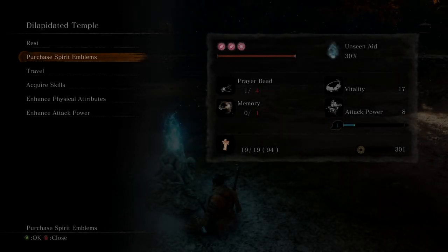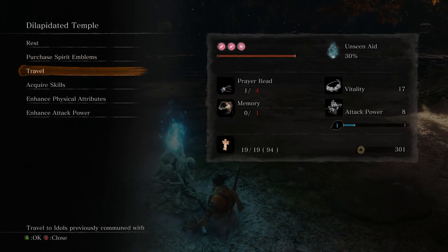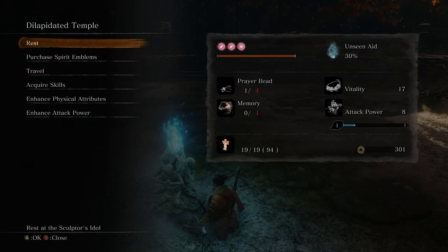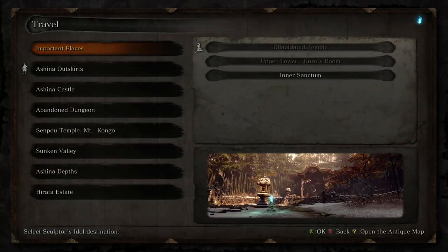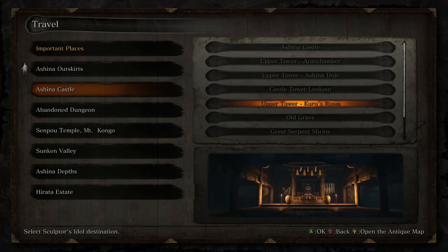Welcome back to Sekiro the Ultimate Guide — today it is Ashina Part 2, because you have to go back to it and it's changed up. There's also an Ashina Part 3, but Part 2 is shorter than Part 1 and Part 3 is shorter than Part 2, so you don't need to worry too much.